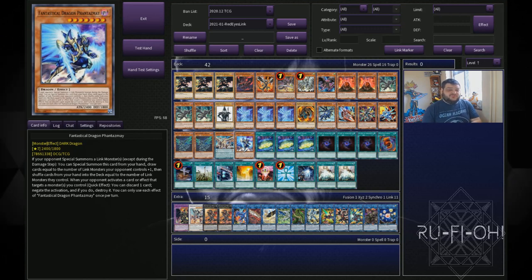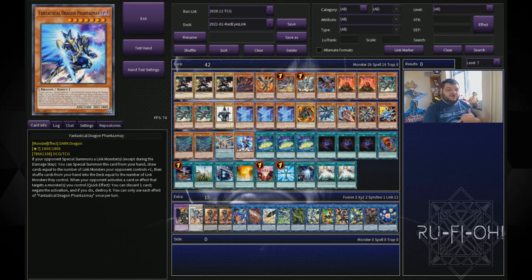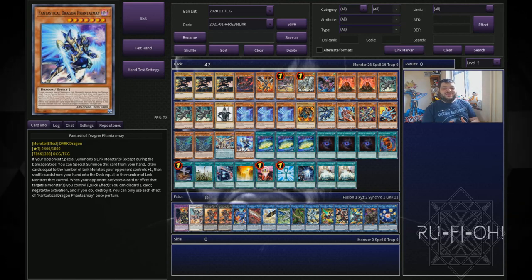We have omitted hand traps from this particular list. We wanted to have as many extenders and starters as possible without being too reactionary to what the opponent is doing. You can include hand traps if you want, but you will lose a little bit of consistency in a deck that already has some bricking issues.